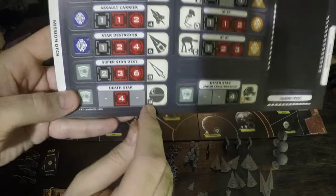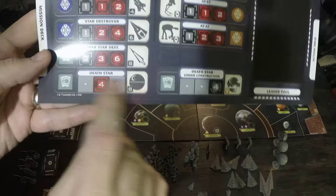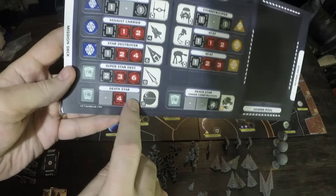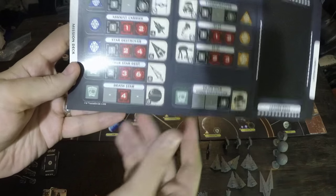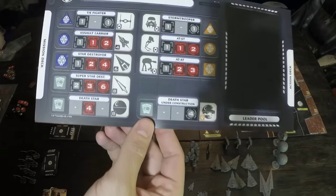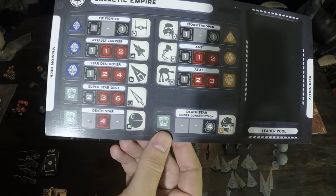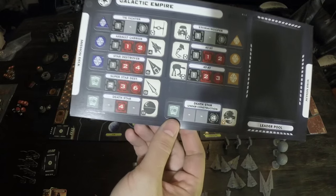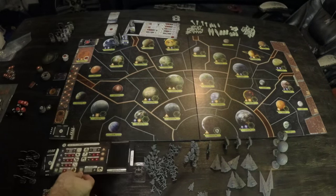The Death Star can move eight things. The Death Star is a special unit — it can't be blown up in the traditional sense. It has a dash for health and rolls four red dice. Red dice typically hit things that are big, so the Death Star is not very effective against X-Wings. There's a way for it to hit an X-Wing, but it's probably not going to.